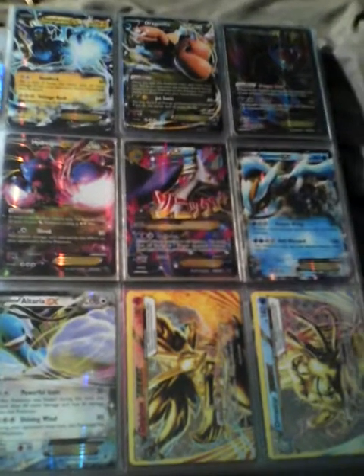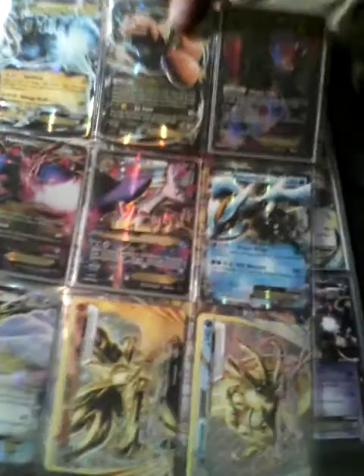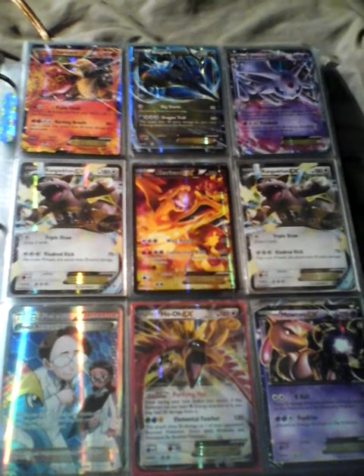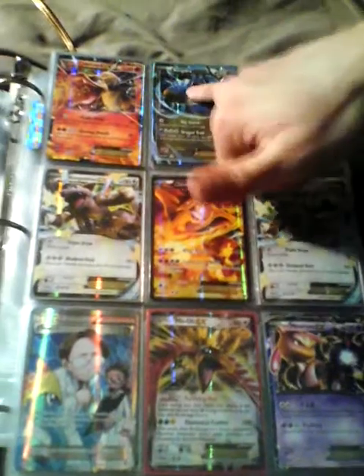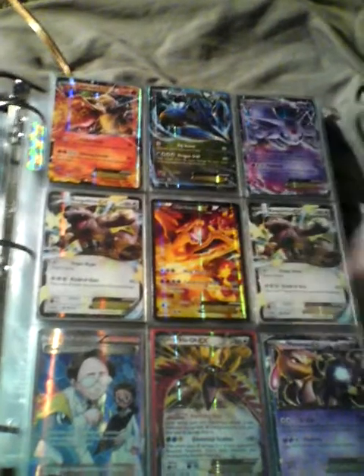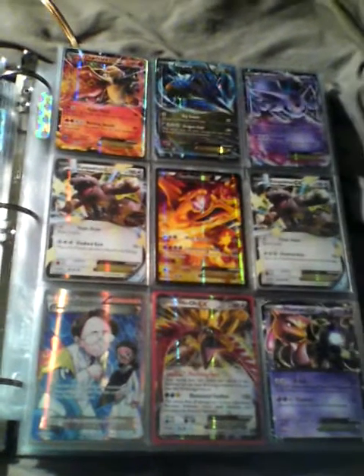Mega Gallade, which loves us. Altaria EX — almost. Charizard needs to go away because everyone — and I mean everyone — wastes the Charizard. American Dad shows that. Dragalge EX again, that's Pangoro EX. Two Blastoise EX, the promo Charizard EX, another Fossil Researcher.